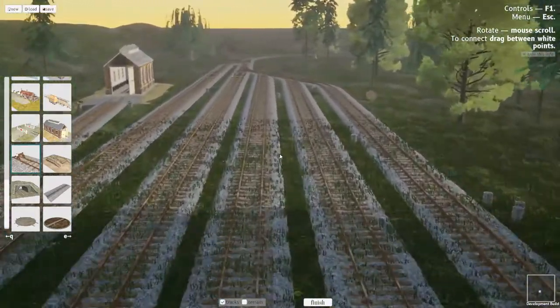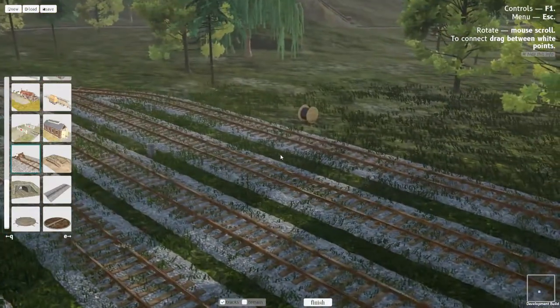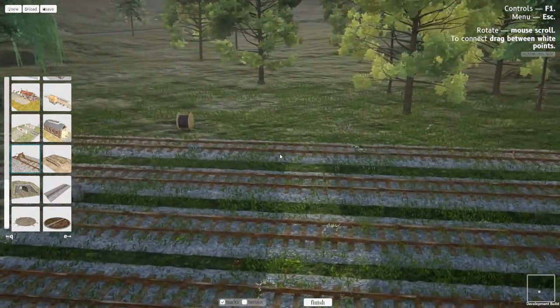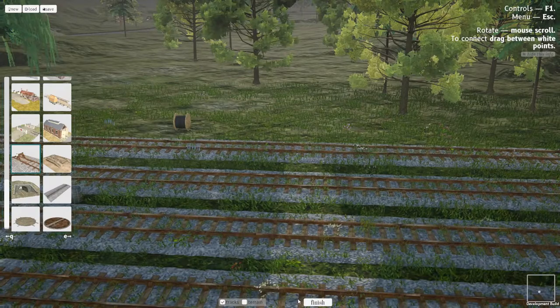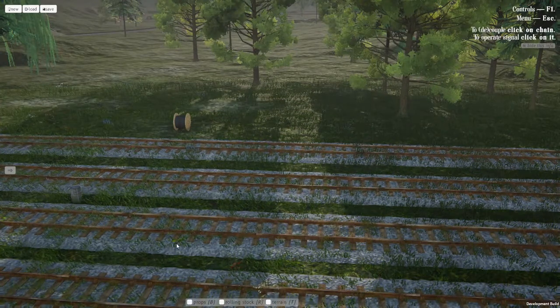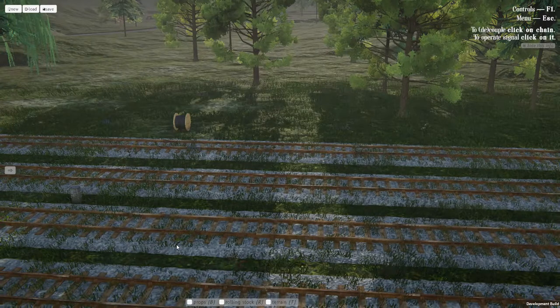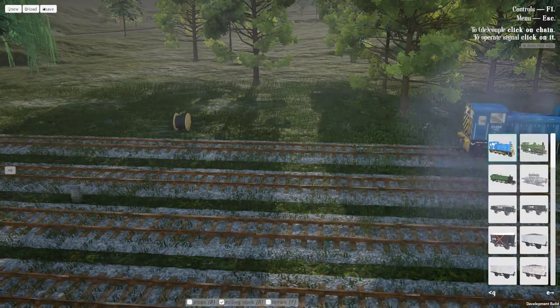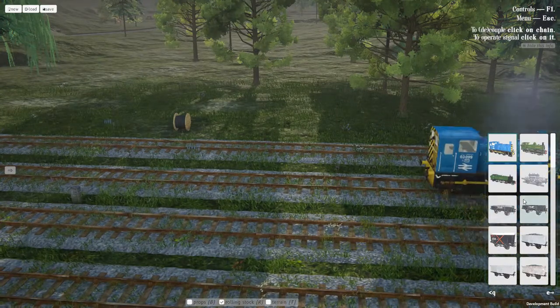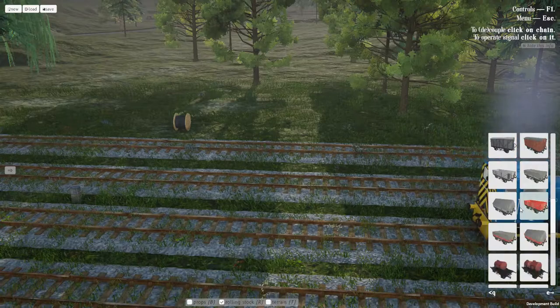So yes, this is what we have so far. I'm actually really glad they worked on it — I was doing a bit of a Q&A with the developer. Let's go back into train mode here. Another thing about this: let's bring up the engines — there are three different types of engines right now. I have seen a fourth one but I don't know if that's a mod or something. They've got a fair amount of different cars.